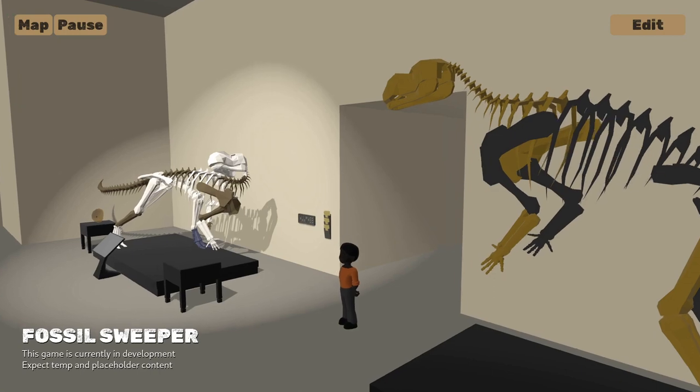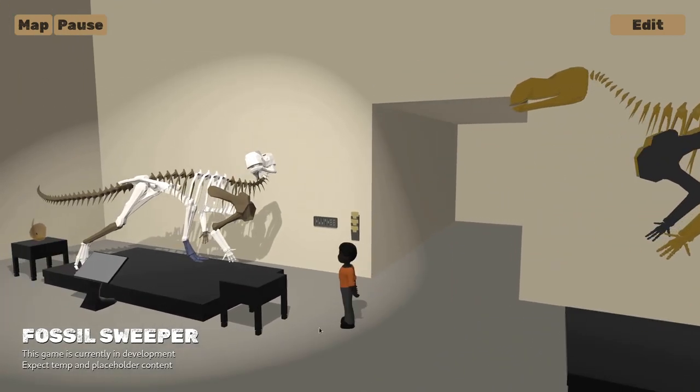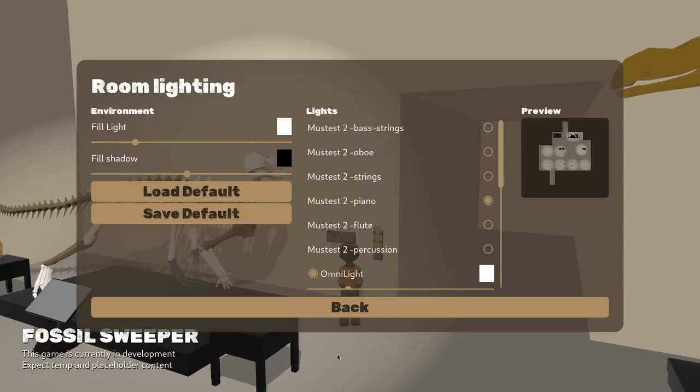While discussing the project's remaining music with Peter at the beginning of September, we realised that we had a version of the museum track separated into a bunch of different layers that hadn't been put into the game, so I got to work on doing a quick implementation that allows players to choose which bits of music play in any given room.